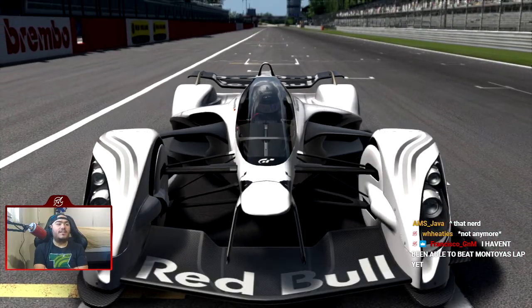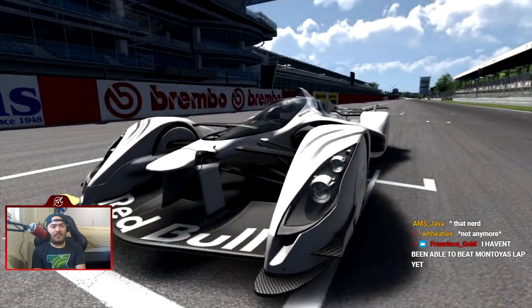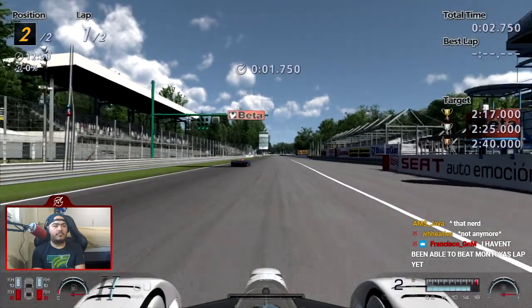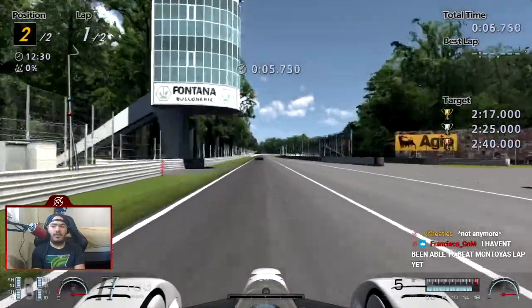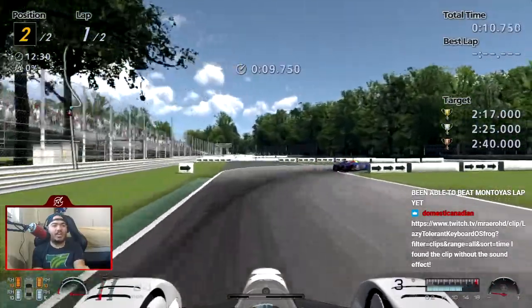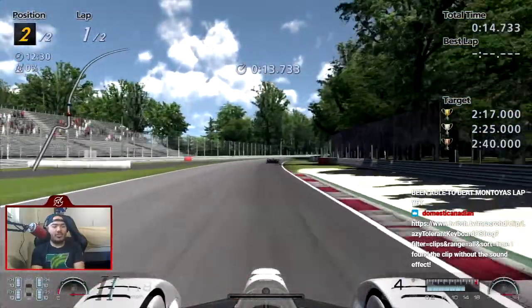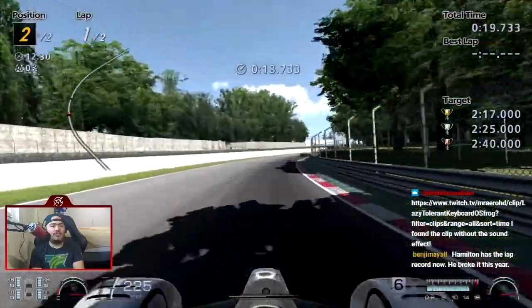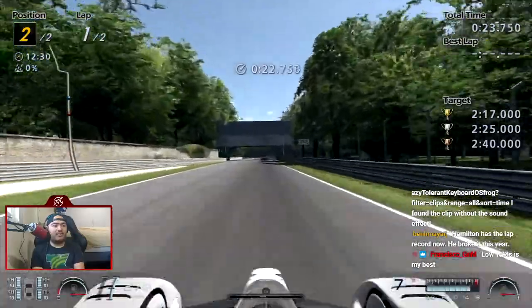Let's see what we can do with the Red Bull car — unlike GT5, this is really easy. I haven't been able to beat Montoya's lap yet. The steering is so weird with this car — it's like a go-kart, you have to do the littlest amount of input possible.